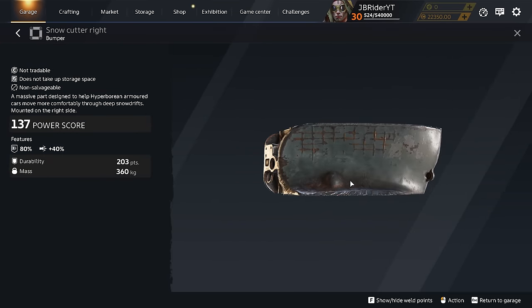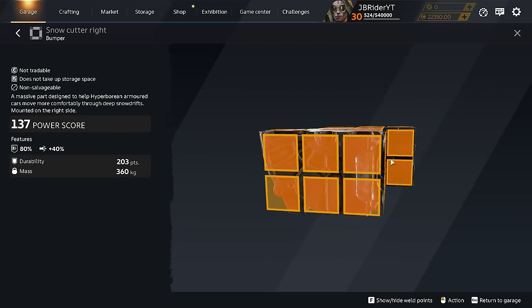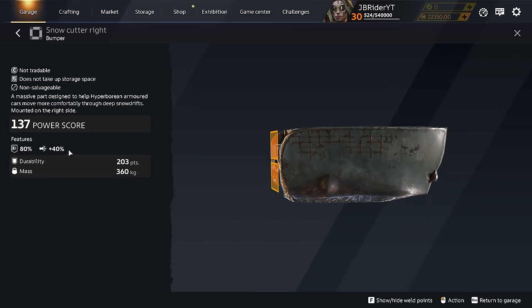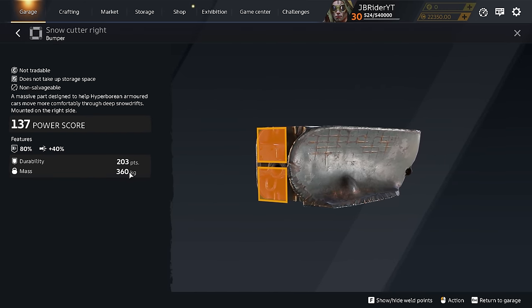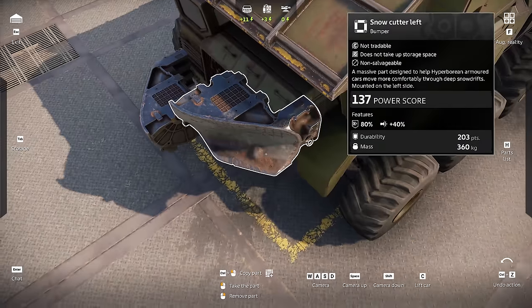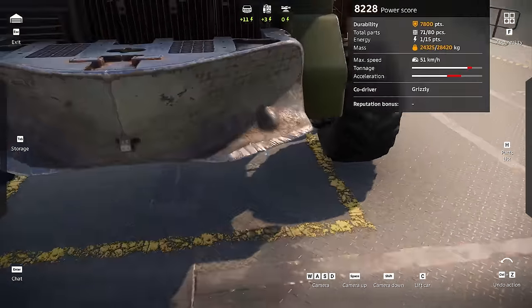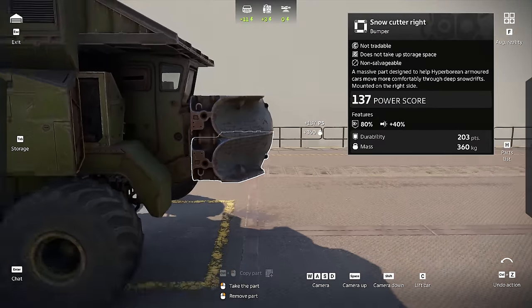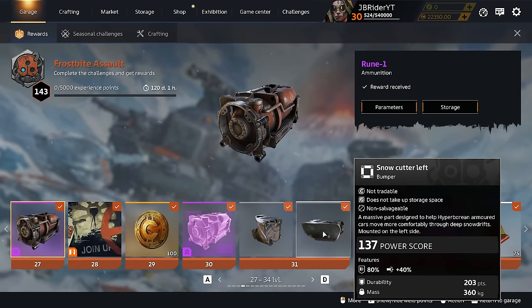At level 31 you get the Snow Cutter right and left. It has a little dip where you can mount it onto stuff — maybe for weapon protection. It looks like a 4x4x4 part. It also has 80% resistance to melee and ram damage and 40% bonus to ram damage with decent durability. On your build it has a little dip so you can mount it inside a gap or just in the front. You get four of them in total, potentially protecting four weapons — kind of looks like a beak.